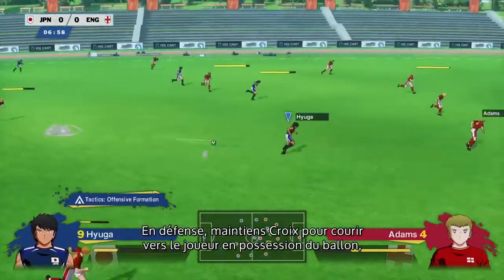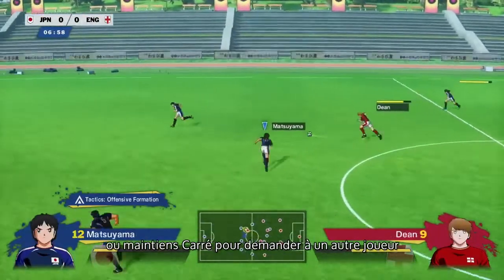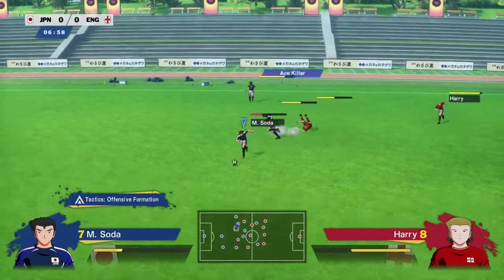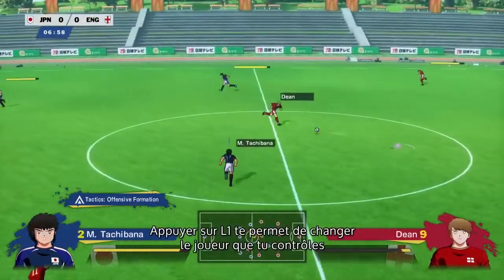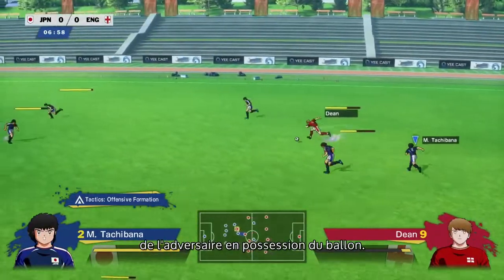On to defense. Hold X to run toward the player with possession, or hold square to have another player on your team approach the player with possession. Dash into opponents with R1 to tackle them, or you can do a sliding tackle with R2 or circle, your choice. Pressing L1 switches the player you're controlling and will always favor players closer to the opponent with possession of the ball.